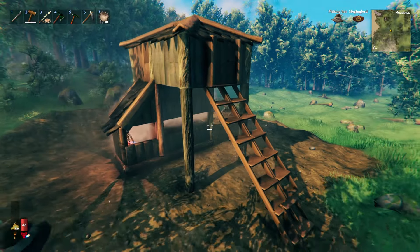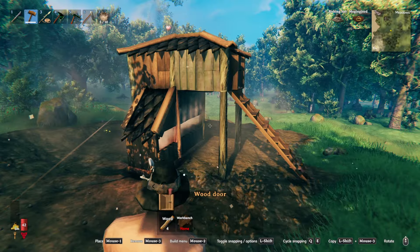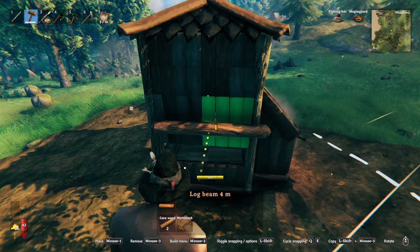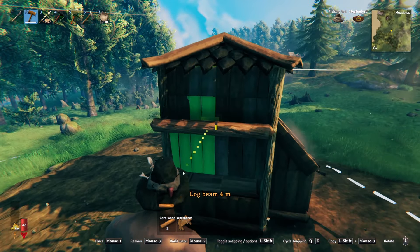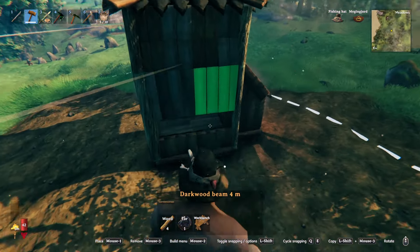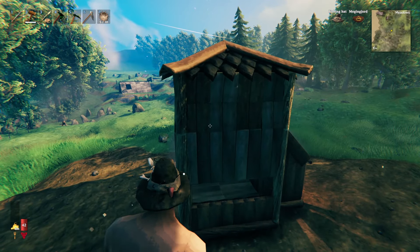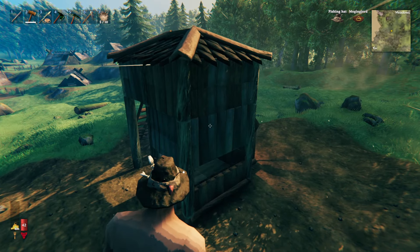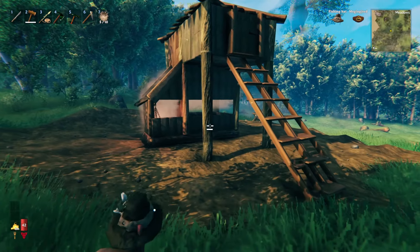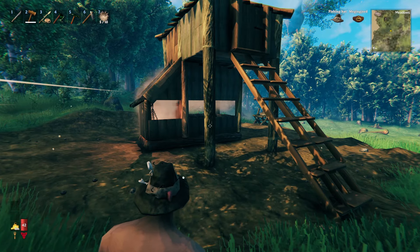From here you can go ahead and decorate as you've seen at the beginning of the video. I've been using dark wood beams, but just go ahead and pick your own style. The only thing you have to be careful about with decoration: don't add any sort of beam here or up there. Feel free to decorate on the sides or even down there, but don't do it here or here because that'll cause the little boar to get stuck and basically bust the whole farm.